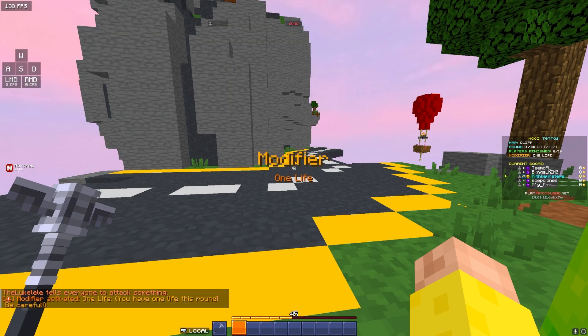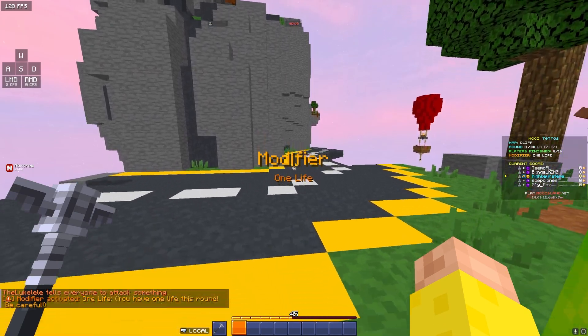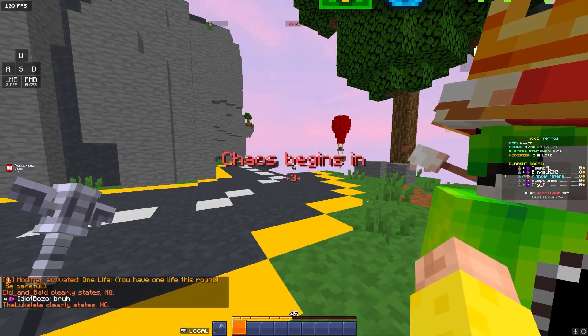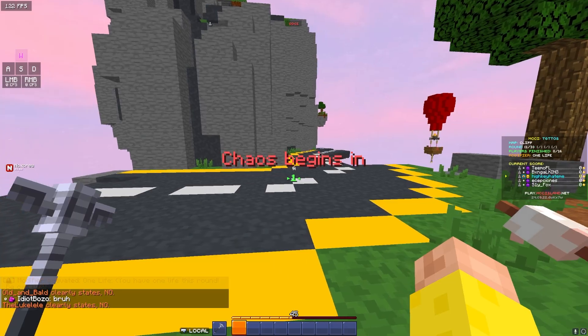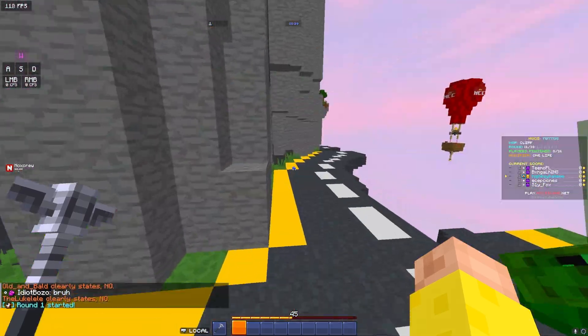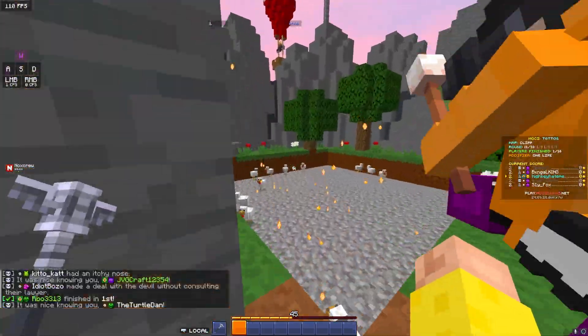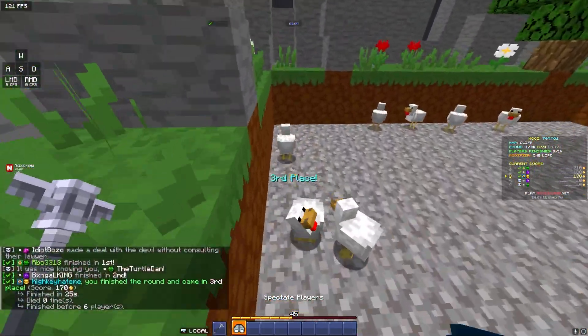One Life: you don't get a respawn. Unlike normal TGTTOS, take this one slow. From my experience, about two-thirds of the lobby ends up dying in One Life. If you hold back a little at the start, don't let people instantly punch you off, and just make sure you finish, you'll most likely get a decent position.